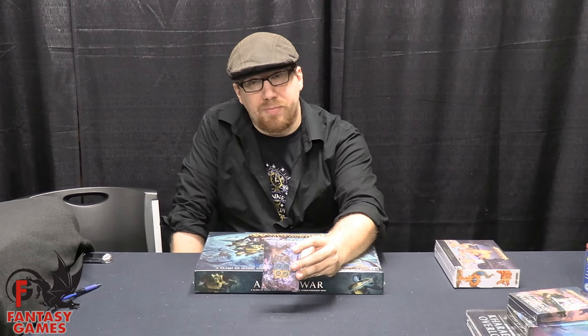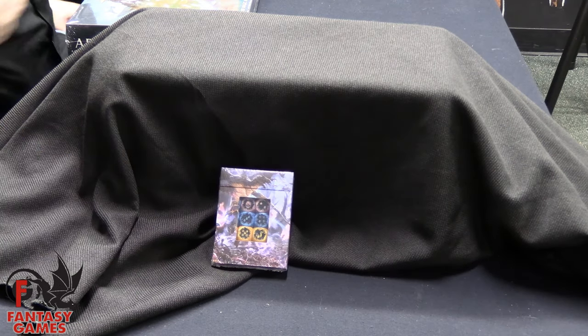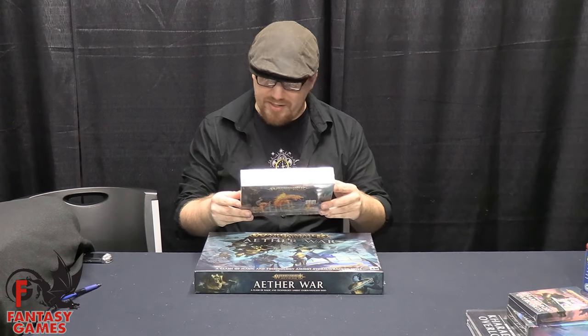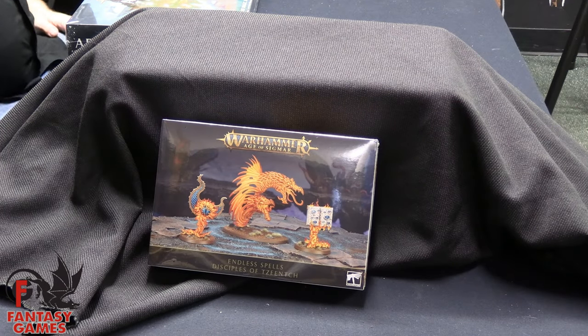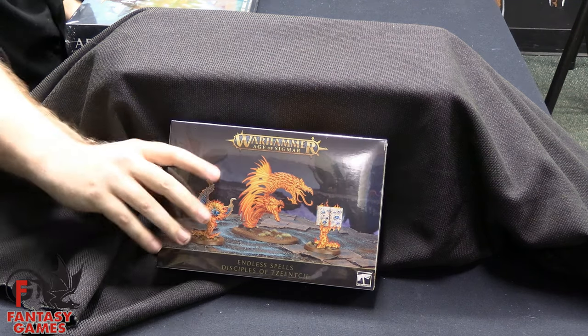We've got our Disciples of Tzeentch dice, which are multicolored and multifaceted and multicool. And finally, before we get to the meat of the show, I hope you learned how to paint fire, because goodness knows GW thinks that you should have by now. These are the Tome of Eyes, the Demonic Simulacrum, and the Burning Sigil of Tzeentch. Rules included. Get them while they're hot.